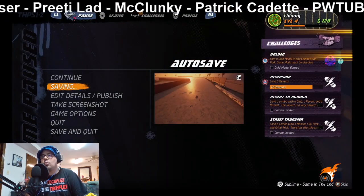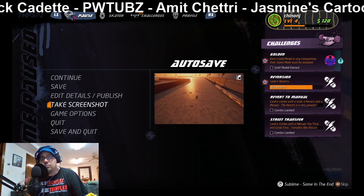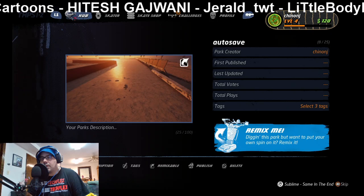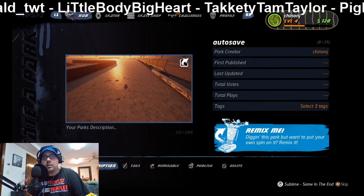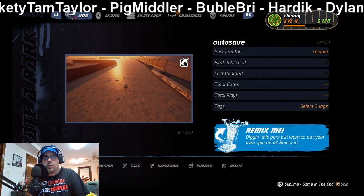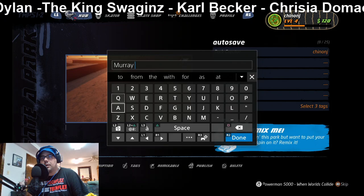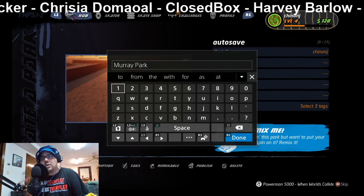How do I save? I want to save this because I didn't do all this work for nothing. As I'm working on this editor and doing simple things I'm doing challenges. So that's what we'll do — from time to time we'll go back in. My park. How do I name it? Can I name it? Let's give it a description — file cannot be empty. Murray Park, we'll call it Murray Park.